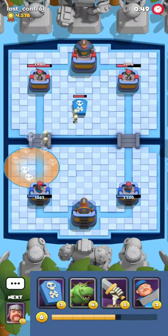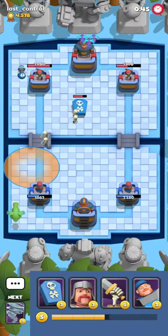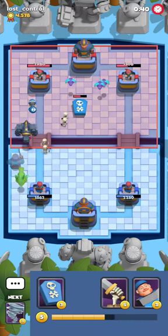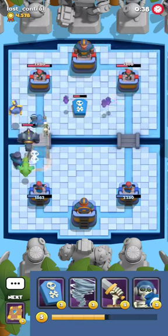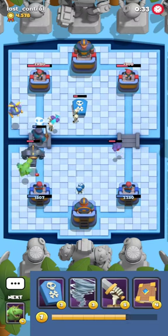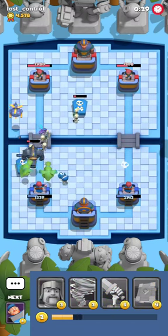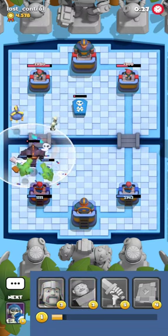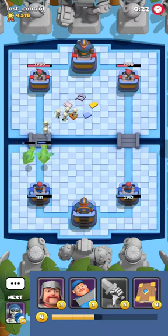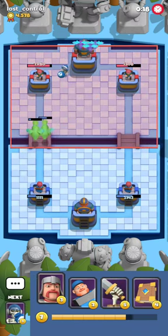I'm gonna tank with my Bomber a bit and he's gonna go in again. I'm gonna play my T-Rex here to get my tank edge. He's gonna go for this helicopter no matter what because he pretty much guarantees himself value every single time he plays it. So I'm gonna actually play a second T-Rex, try to get as much value as possible. He's also getting very close to taking my tower, so I have to be very careful.